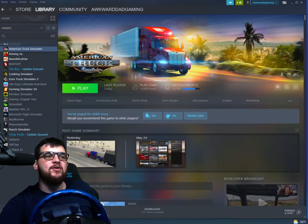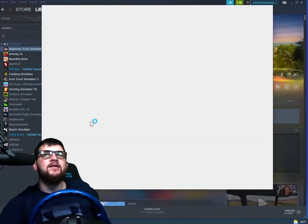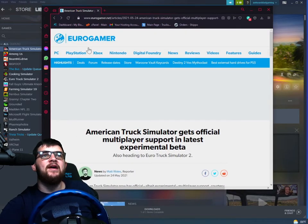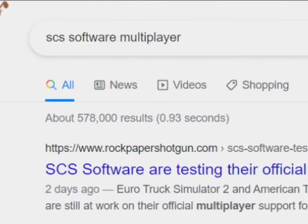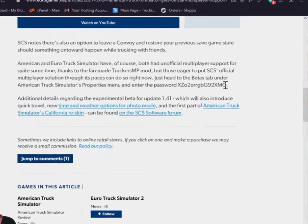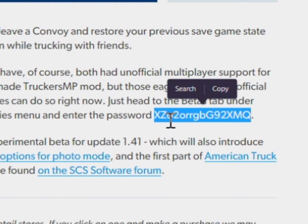First you're going to go to your browser and search an article. Just type in like I did 'SCS Software multiplayer', click on one of the articles, and you'll see inside this article it gives you the code: XZ02ORRgbg92xmq. You're going to copy that.